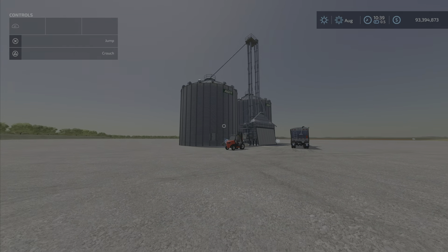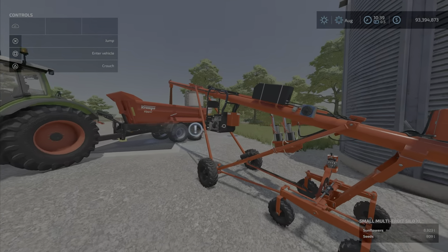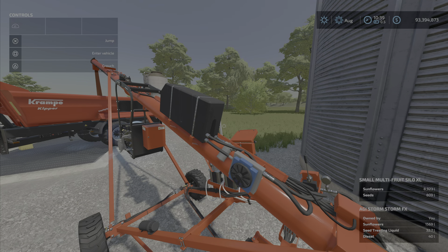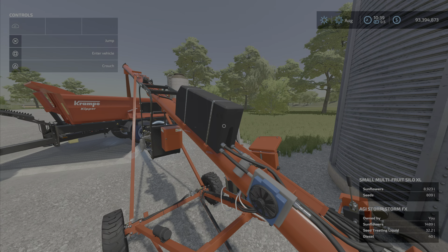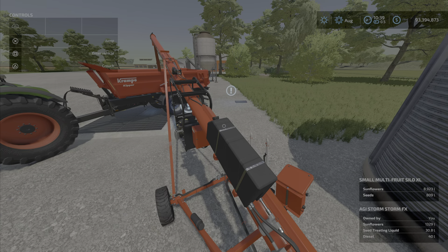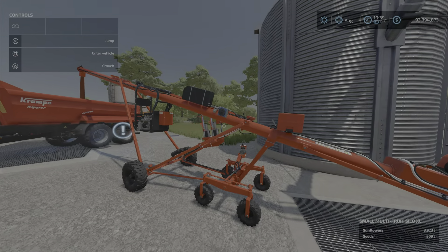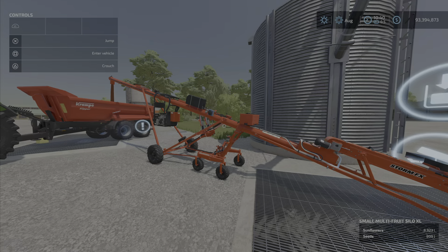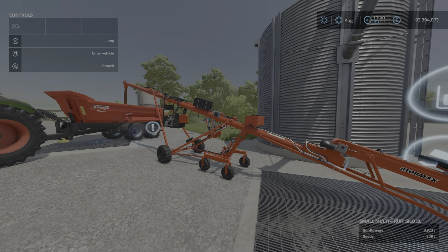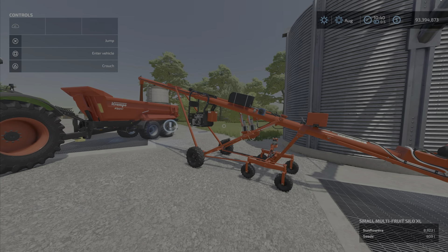So you can fill it up from basically anywhere — from a truck you want to pour in here, from a silo. You don't have to use it with the AGI silos. You can use it anywhere to make seeds as long as you have that additive in there — we have 33 liters left. So you just keep an eye on that seed treating liquid. We're pumping out the seeds here. It's pretty quick, really. We have some factories that do seed production, but now we have a seed treating auger wagon on the go — treat seeds as needed. You don't have to put it in a factory to convert it. Basically you convert them on the go. You need some more, you just put it in there and get as much as you need. Pretty cool.